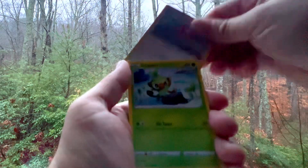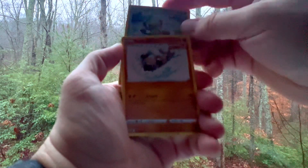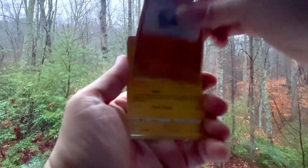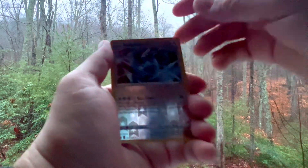We got Crushing Gloves, Honey, Impact Energy, Gligar, Porygon. A Zangu's Reverse — can we get some fire? Nope, we got an Ampharos, non-holo rare.